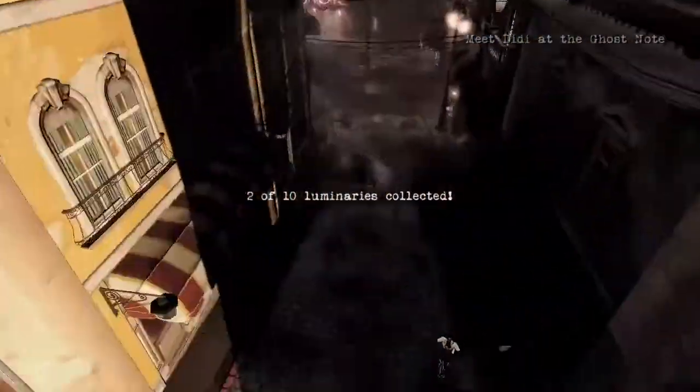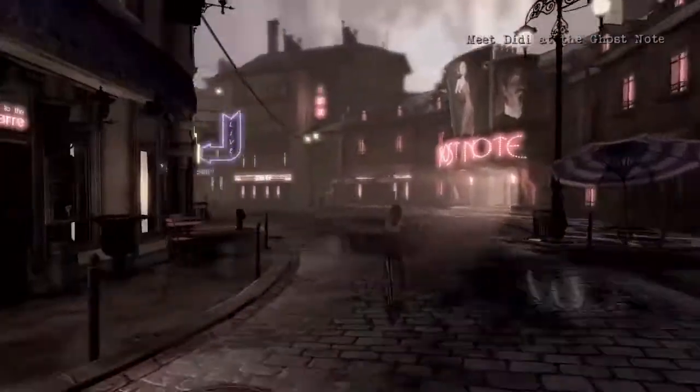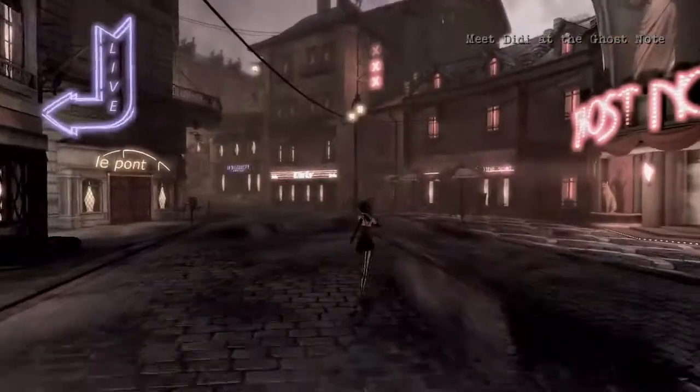Once you get that luminary, you can jump back down to the street. There'll be a little cutscene with DD over here, and we're going to go ahead and skip that for now.